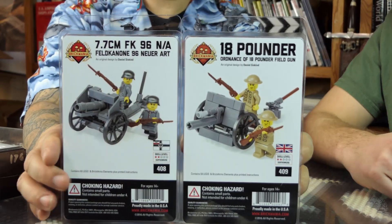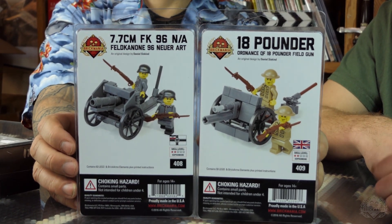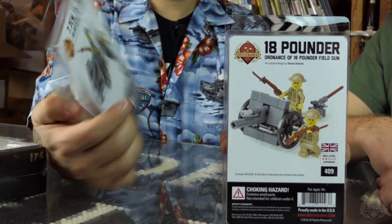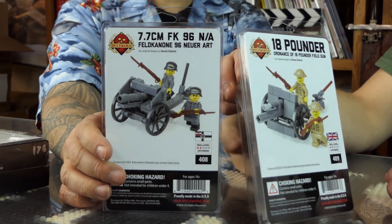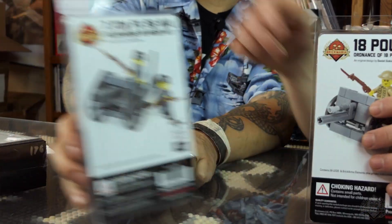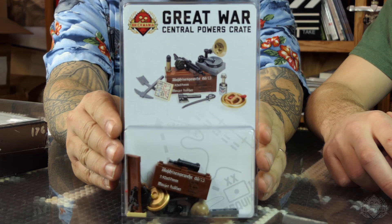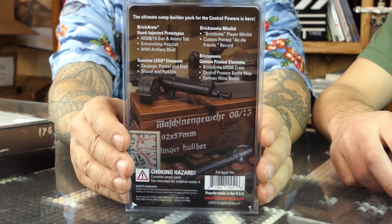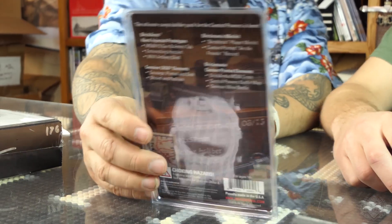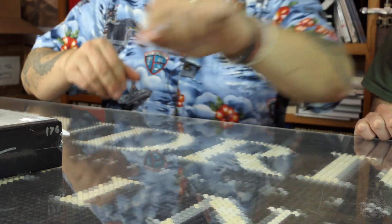Now for restocks. We have two World War One field cannons back in stock: the German 7.7mm FK 96 n.A. Field Cannon and the British QF 18-Pounder. Each comes with two custom-printed soldiers, rifles, and accessories. We also have the Central Powers Crate restocked — includes the MG 08, an extended crate, and some fun accessories like a sausage and pretzel.